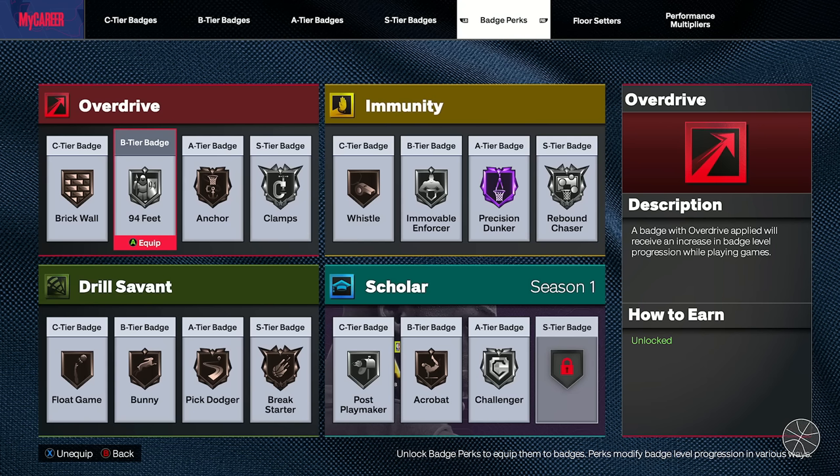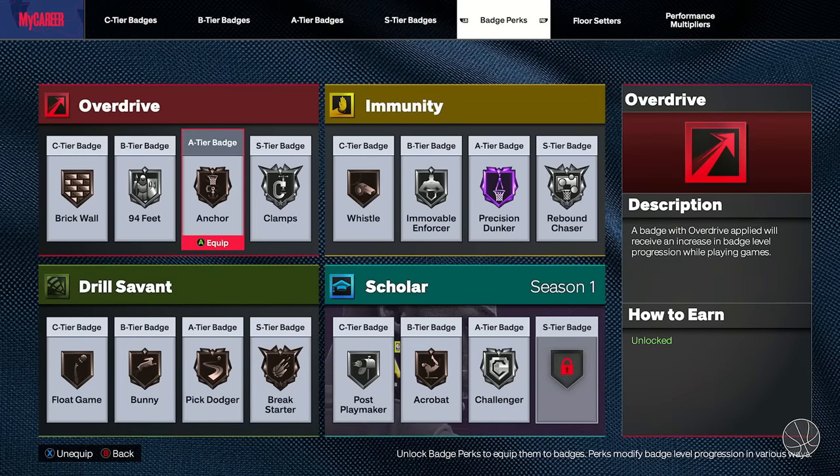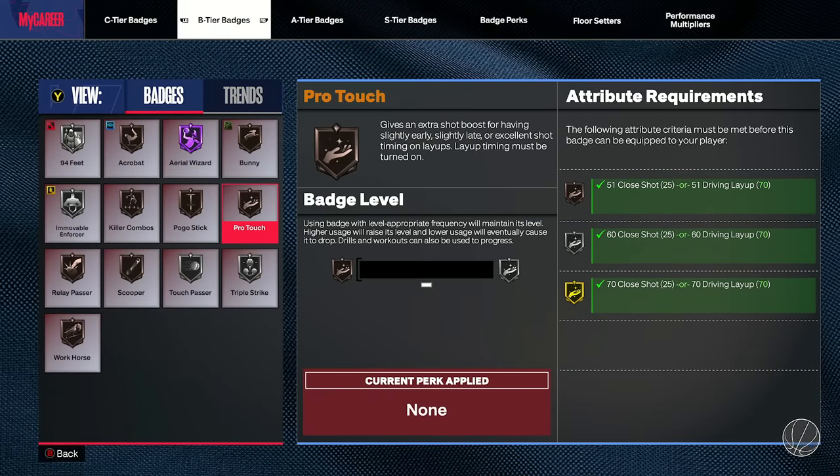Feel free to be very analytical about your badge slot choices and leave questions in the comments. For floor setters, it's pretty self-explanatory — put badges in here that are hard to get. For me it's Slithery, which I'm waiting to put in the gold tier at level 40. Slithery and Challenger are both broken for progression, and Unpluckable doesn't work for progression either if you're a guard. I've brought these bugs to some developers' attention.